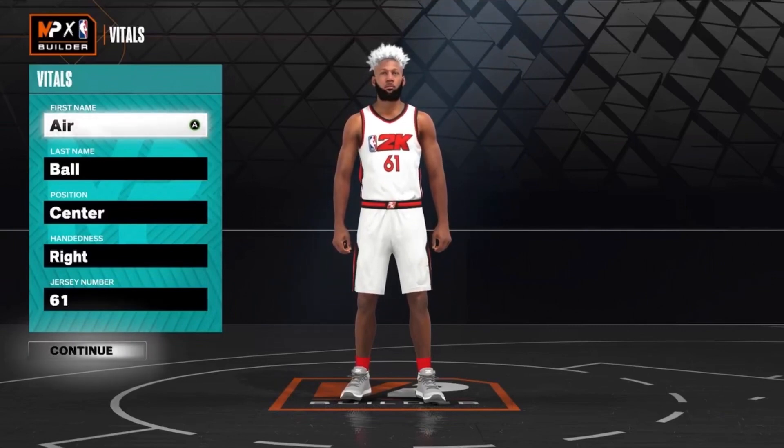So this build gets a 93 three-ball. Even though you're 7'3, you get that 93 three-ball. If you actually get sharp takeover, you get a 99 three-ball, which honestly would be pretty crazy — 99 three on a 7'3 big is crazy. You also get a 99 block with good rebounding, great defense as well, and some pretty decent finishing stats.